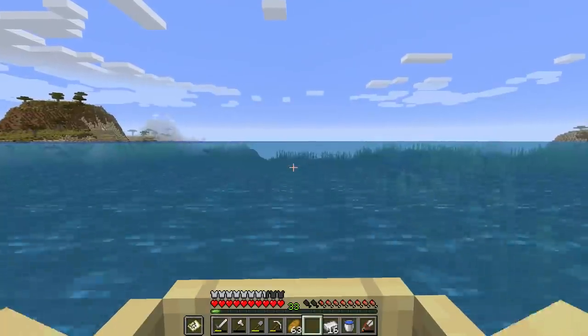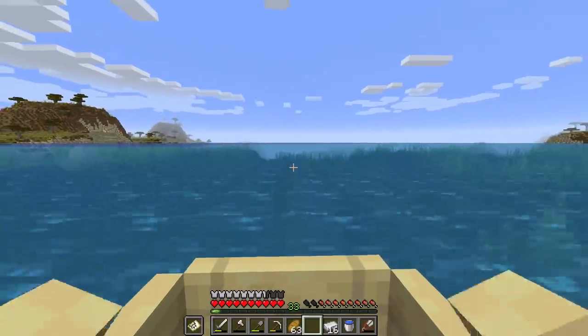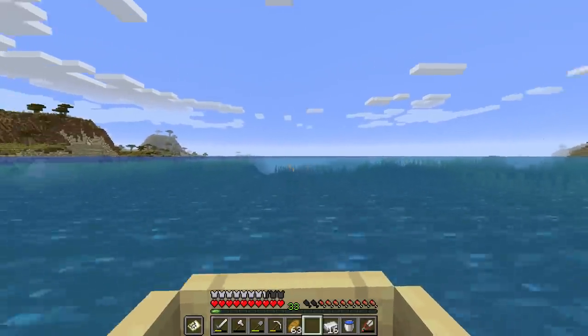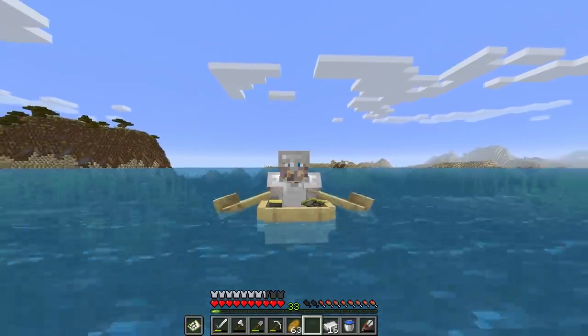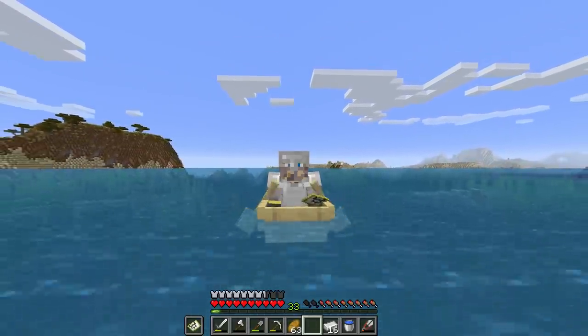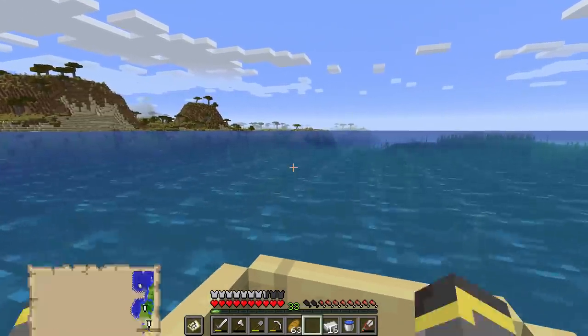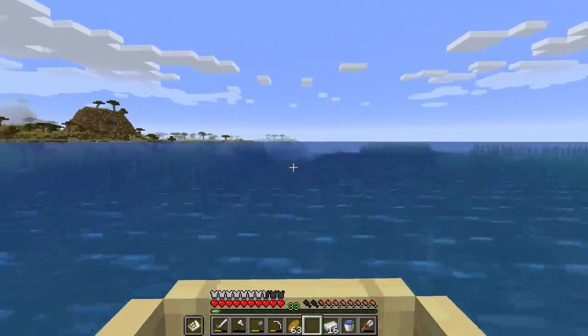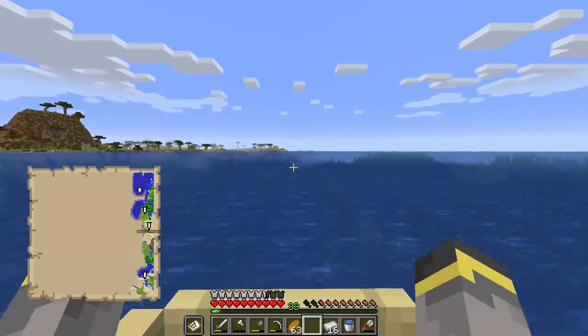We're going to start heading home and fill in the strip right next to the one we've already seen. Boat pro tip: press Control while you're in a boat and you'll start rowing a little bit faster. It looks faster — basically you're triggering sprint while sailing, and I think it's more efficient. I don't have an exact statistic on that but I think it is.